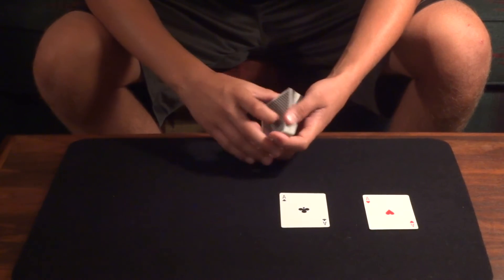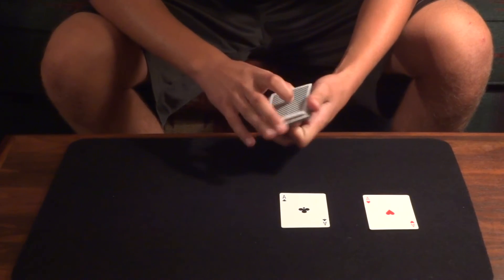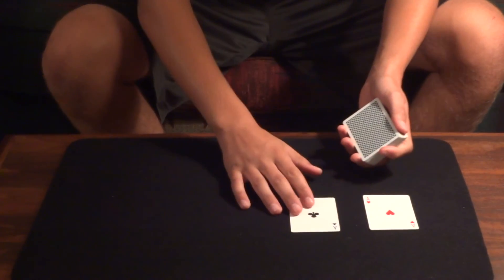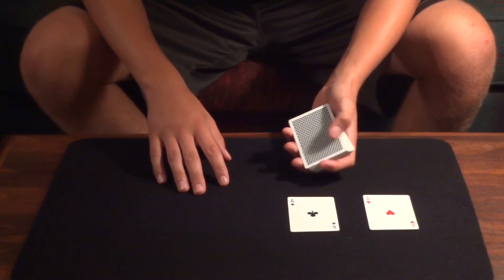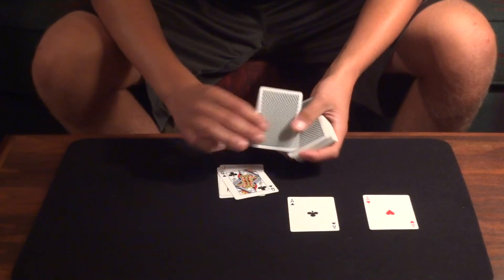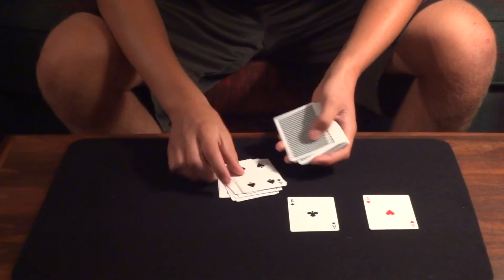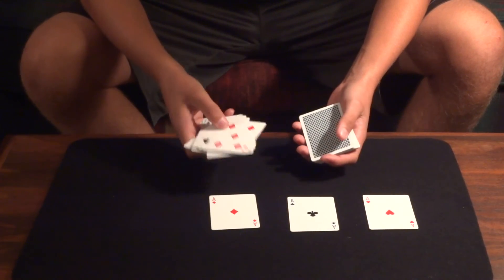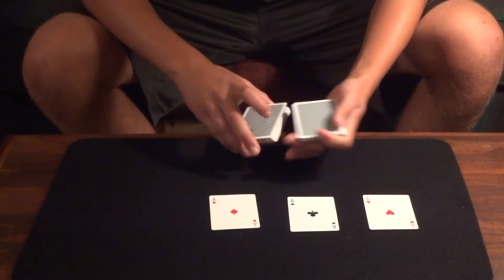For the fourth ace, the ace of diamonds — you may have noticed the ace of diamonds isn't spelled D-I-A-M-O-N-D-S like we say 'diamonds,' it's spelled D-I-A-M-O-N-D-S. I'm going to spell it out like it's normally spelled: A-C-E-O-F-D-I-A-M-O-N-D-S. Ace of diamonds. The next card — one card higher, one card lower — I would have missed. The ace of diamonds.